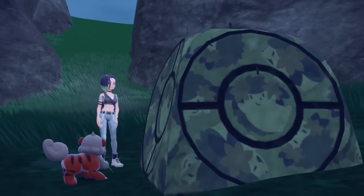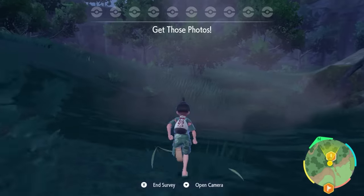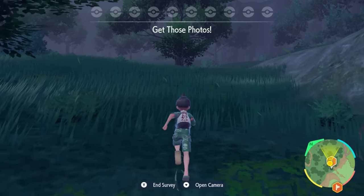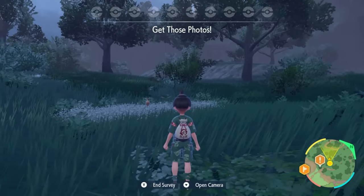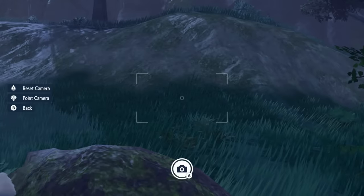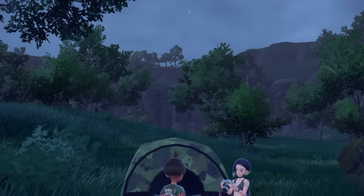Once you beat the Ariados, click on the tent and wait for it to be a foggy night. Once you have that foggy night, you'll be in a different game mode where you have to go around and take pictures of 10 different species. Keep going around and take your shots, making sure not to get too close to the Pokémon, because when you do, they will run away. After you register 10 pictures of different species, go report that to her and a cutscene will play.